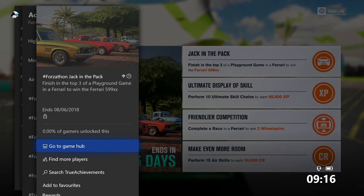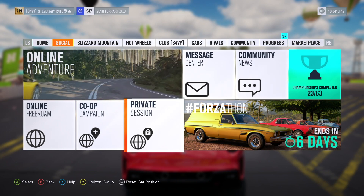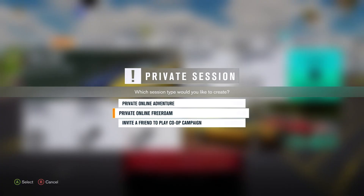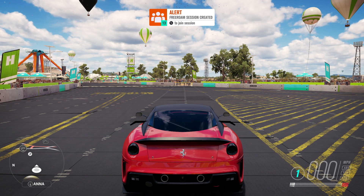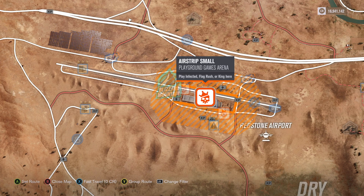So up first we have Jack in the Pack — finish in the top 3 of a playground game in a Ferrari to win the Ferrari 599XX. Head on over to the social tab in the pause menu and choose private session, then private online free roam. And once the session has been created, invite someone that you know. I recommend travelling to the airstrip small playground games arena at the Redstone airport.